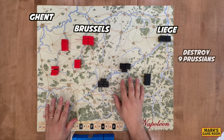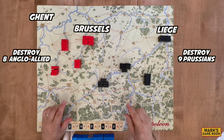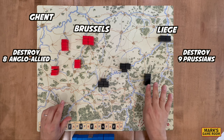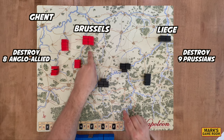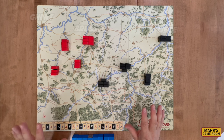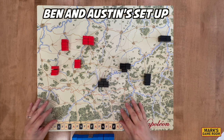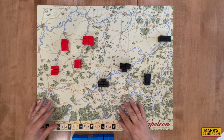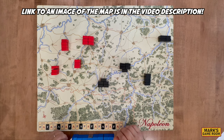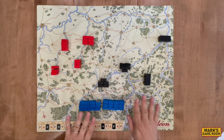The French need to eliminate nine Prussian units and eight Anglo-Allied units. You eliminate units by defeating them in battle. Also, for every turn the French hold Liege, two Prussian pieces leave the game. For every turn the French hold Brussels, one Allied unit leaves — and the same for Ghent. You can see that the Allies and Prussians are really spread out, so it will take several turns for them to consolidate their army.